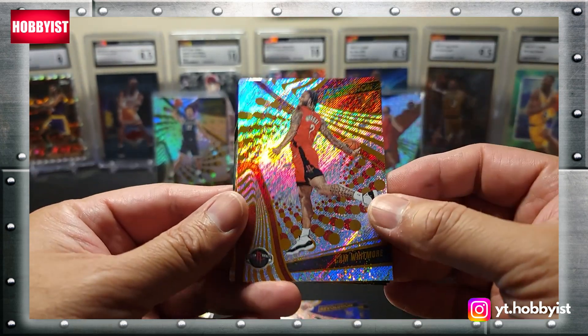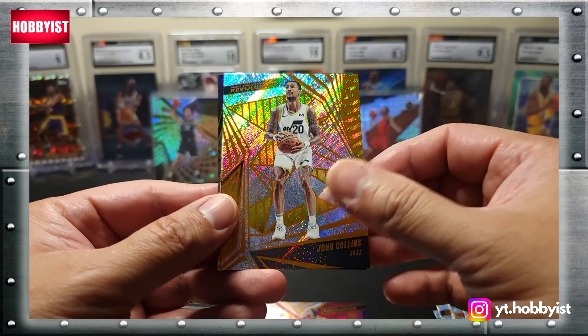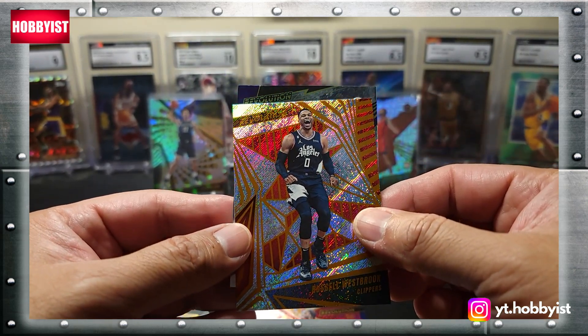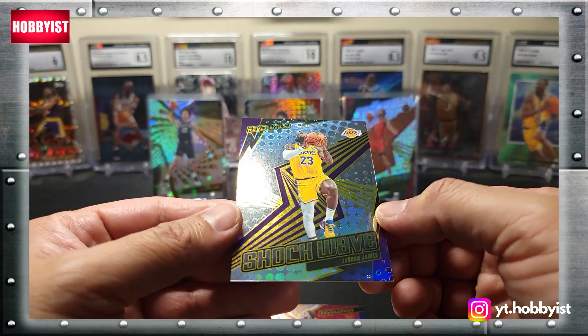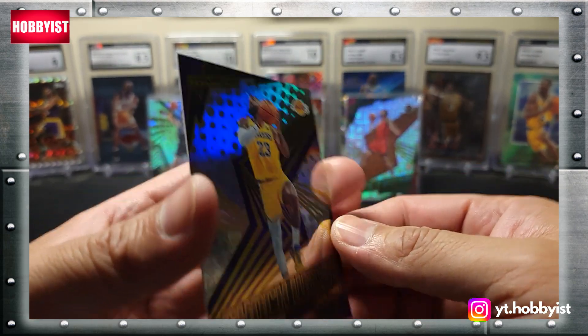Hey, there's another Cam Whitmore — I'll take the base rookie. Pretty cool. John Collins, Russell Westbrook, and the nice card of the pack is a LeBron James on the Shockwave. That is pretty sick.